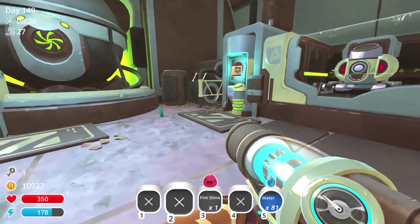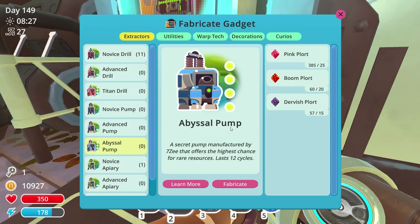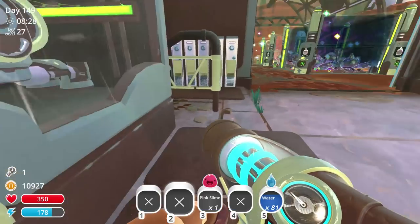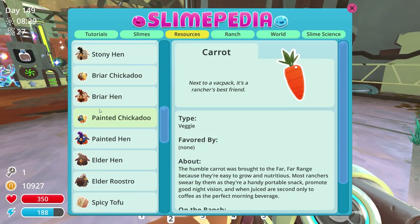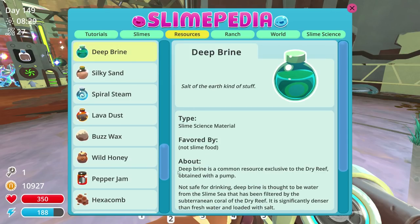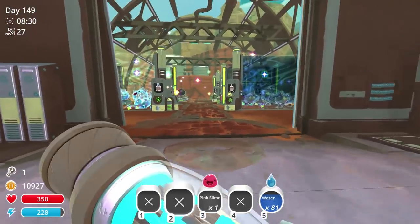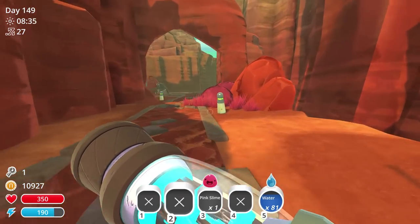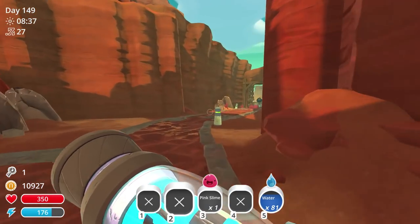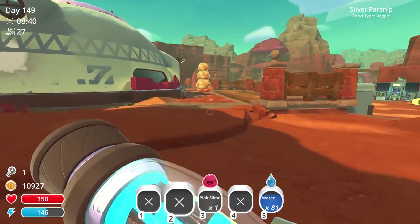If I would have read about deep brine, I would have known it's exclusive to the dry reef - go figure. So we're gonna make another one over there. If you're in doubt, check the Slime Rancher wiki - it says deep brine is a common resource exclusive to the dry reef, obtained with a pump. That's why I don't have very much; I hardly ever go to the dry reef.